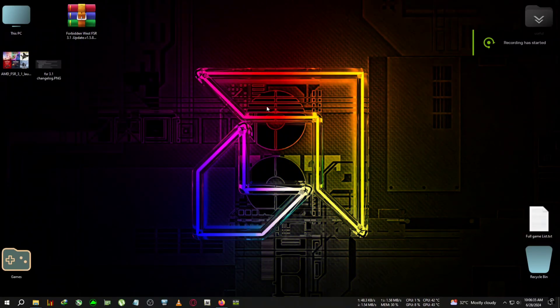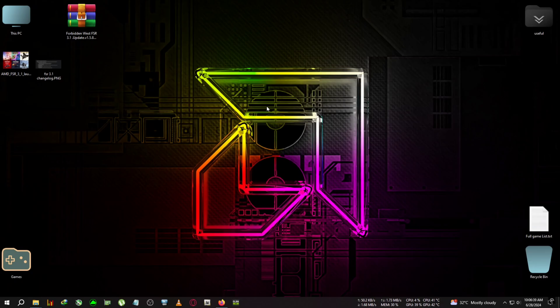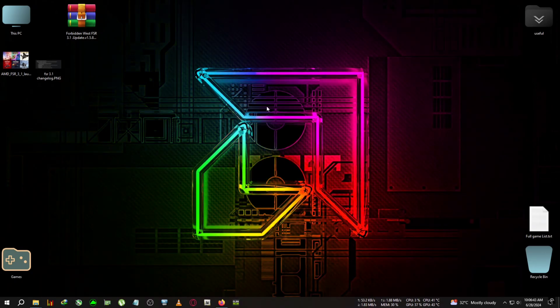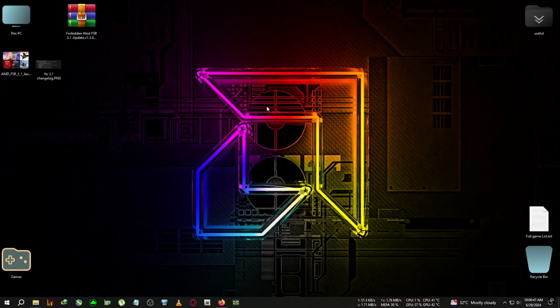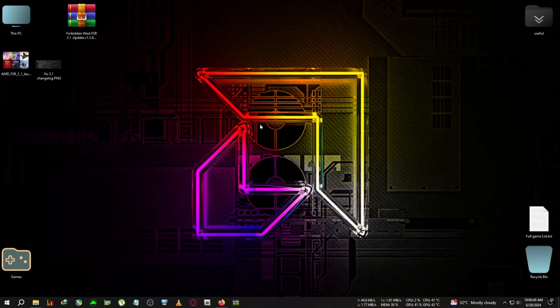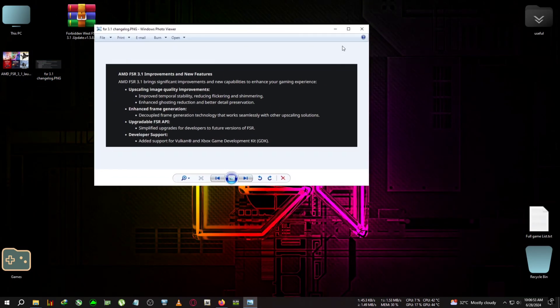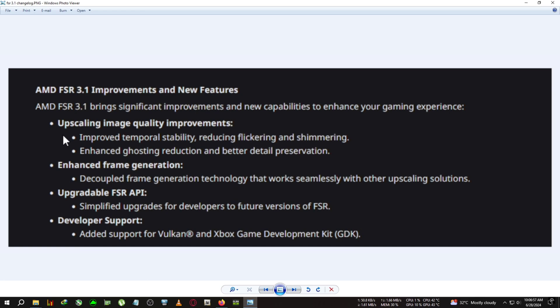Hey everyone, welcome back on the channel. Good morning — I don't usually make videos in the morning, but FSR 3.1 just released and I got the news after waking up, so I couldn't resist. FSR 3.1 — the changelogs are on your screen right now. It now has improved temporal stability, enhanced ghosting reduction, and flickering reduction.